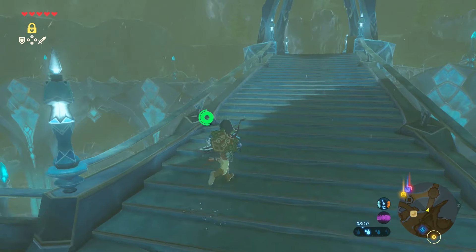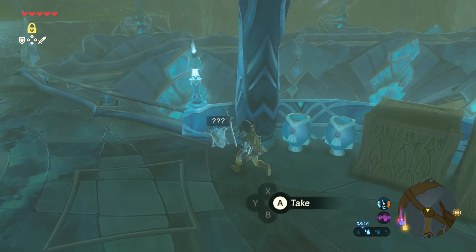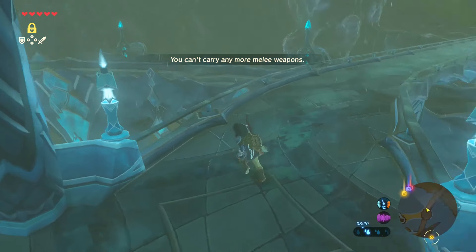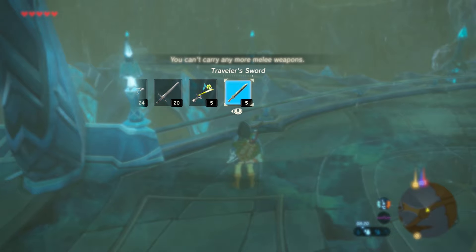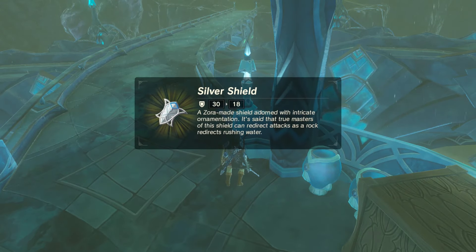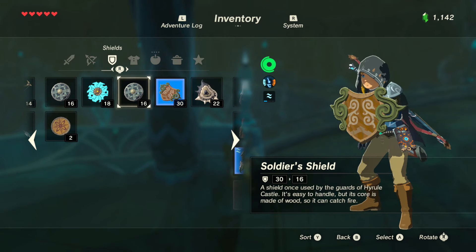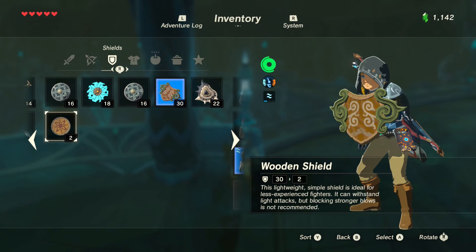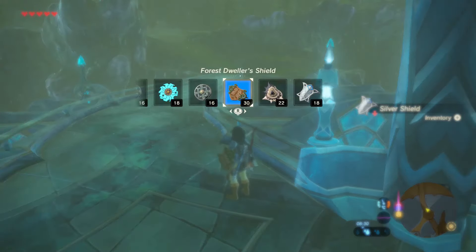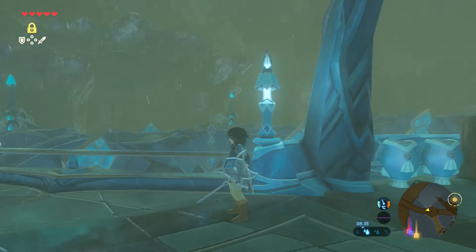Is that going to take us up and to the left? I think it might. Let's have a look, see if we've got anything up here — ooh, look at this! That looks like a knife. I'll take that. What should we get rid of here? That's a pretty good shield too, but I haven't got enough space. Let's go full Hylian gear — still looking pretty cool.